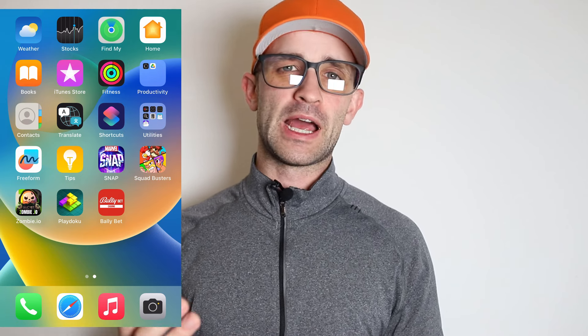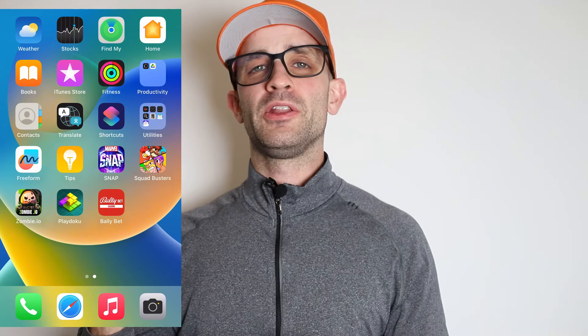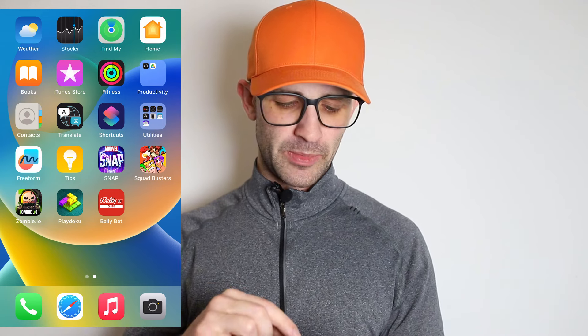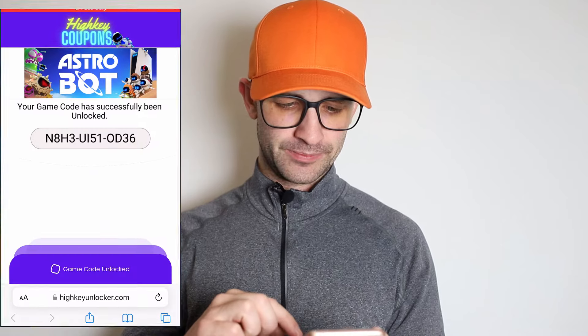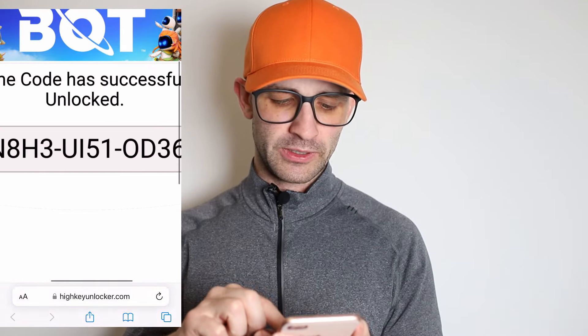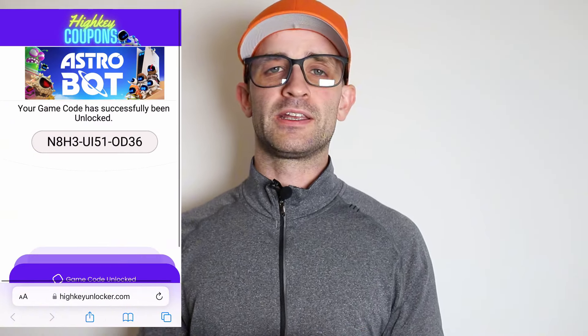I've completed the requirements for both apps. I got to level 50 in Play Doku, and I just ran this FullyBet app for 30 seconds. So now all that's left is actually fully unlocking the game code, and this part is super easy as well. We're just going to navigate back to highkeycoupons.com. If you've done all the requirements correctly, your game code should be fully unlocked. You can see the page has changed and it now says 'game code unlocked' and the game code is fully revealed. Now all that's left is copying this code into the PlayStation Store and fully unlocking the Digital Deluxe Edition of Astro Bot completely free.